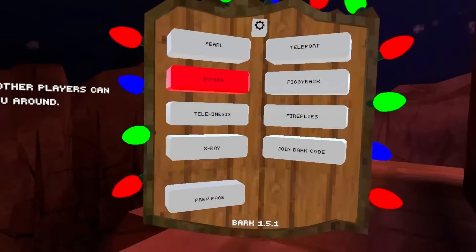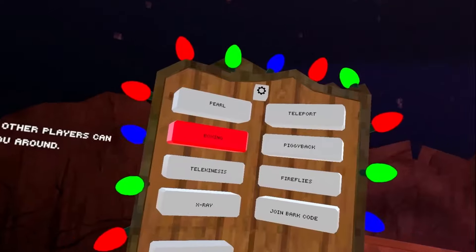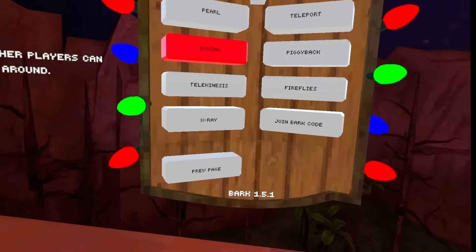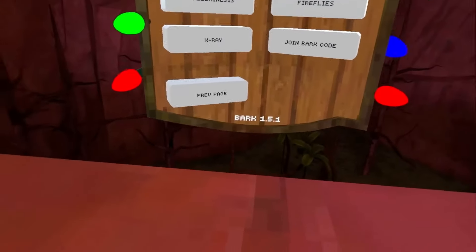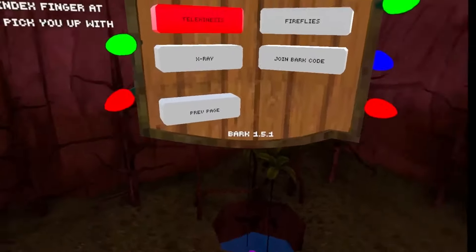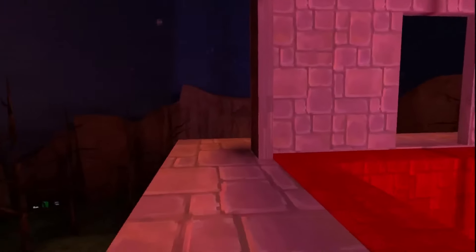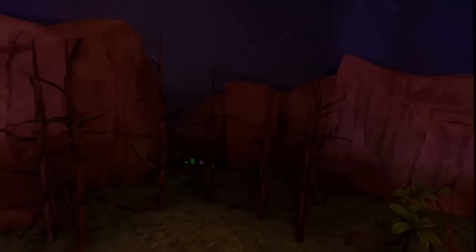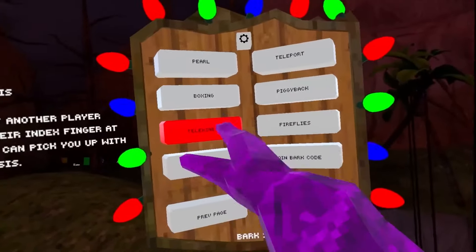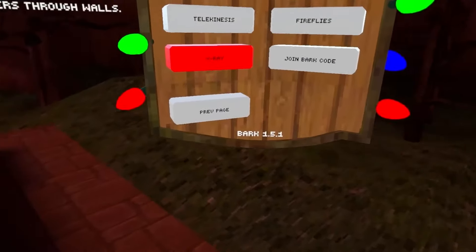If you have friends, you can enable boxing — both of you will see boxing gloves and can punch each other. Then there's telekinesis, like Darth Vader — you can actually pull your friends up with the Force and slam them around. It's pretty cool. We also have x-ray, which lets you see players through walls, though someone needs to be in the lobby for it to work.